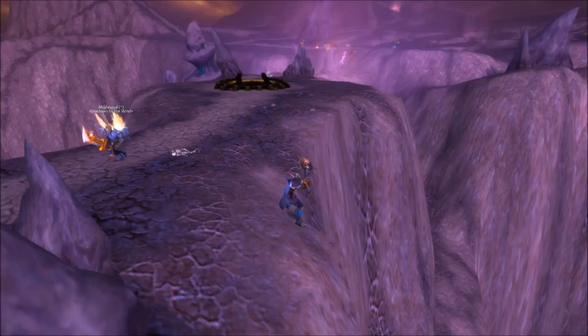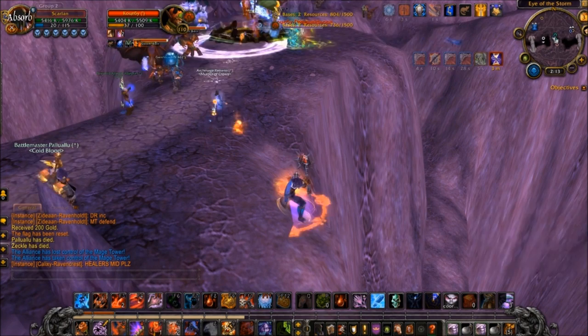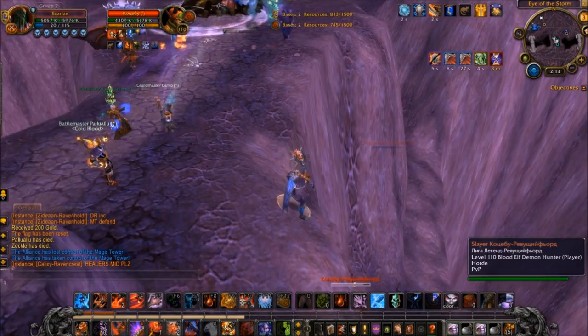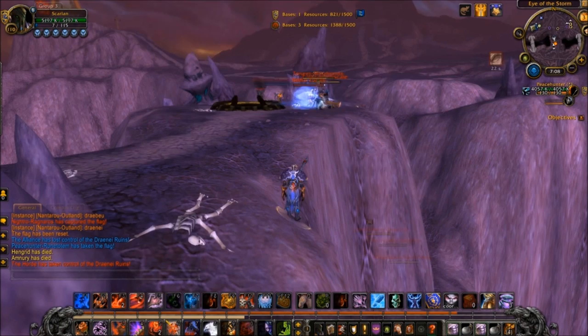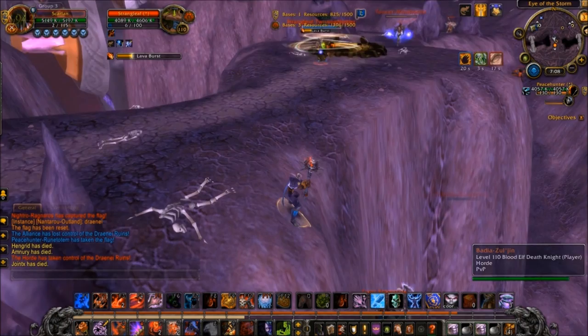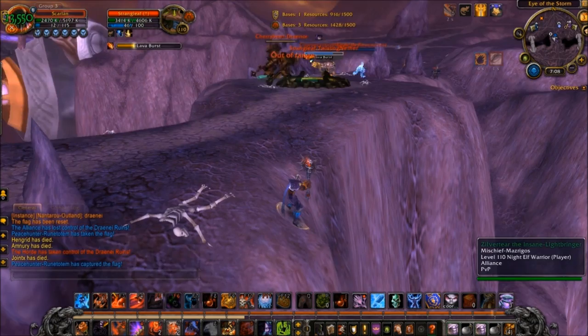Eye of the Storm has a similar point of no return that is a lot easier to target than Arathi Basin Lumber Mill. It won't kill the targeted enemy player outright normally, but does a significant amount of fall damage and keeps the enemy player out of the central area for around 15 seconds. Notice the brief pause before the target falls down the rock face as they struggle to get back up unsuccessfully. It is this moment of stasis that indicates you've pulled the target to the correct location. There are many other such locations, too many to list in this video, and likely some I don't even know about that you can discover for yourself.